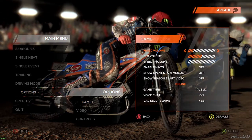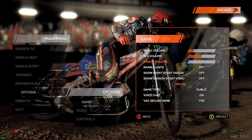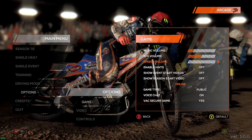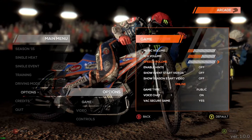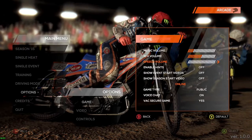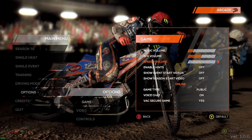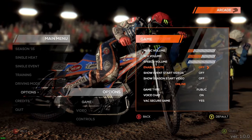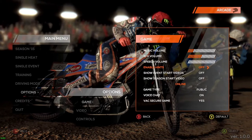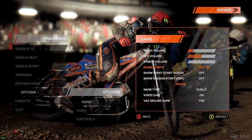Let's take a look at game options. We've got standard music, sound effects, and speech volume. When I've been playing this so far, I haven't been able to hear my bike real well — I hear everybody else's bike fine, but my bike I can't hear. I am running 5.1 surround sound, and there is no option to switch to stereo so I can hear my bike over everybody else's. It's kind of disappointing.